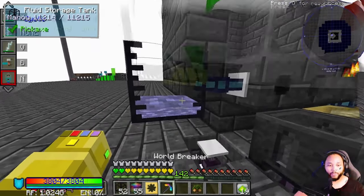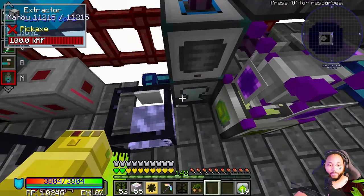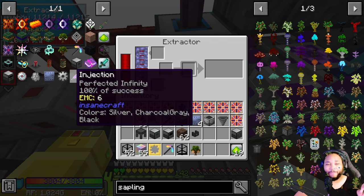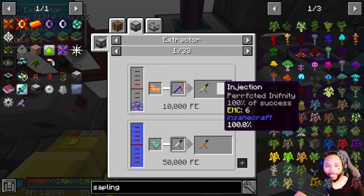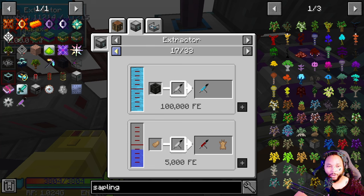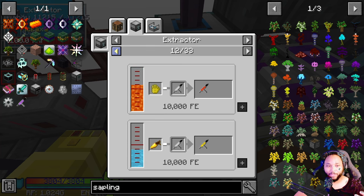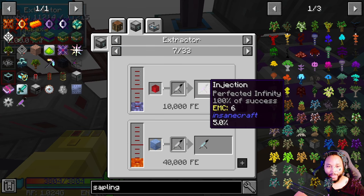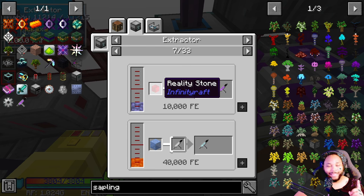You see how we got molten infinity? There's a reason why. I found out about the perfected infinity injection, and perfected infinity is different from regular infinity. There's a bunch of injections in this, as you guys are well aware — we've talked about injections in the past. I found out that you can make perfected infinity with the use of a reality stone.